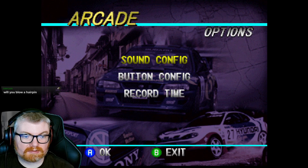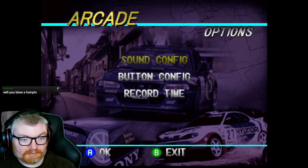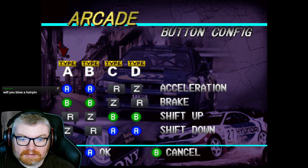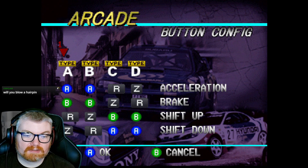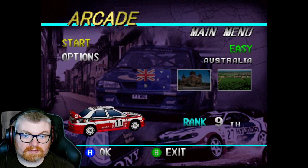I can look at the options now at least. Will it blow a hairpin? There shouldn't be a hairpin on this first track, but if there is — one, yes. Acceleration: A, Brake... I don't understand all of these things, but sure. They're in a row like this — dodge on, okay. That's fine, we'll keep it simple, works for me.